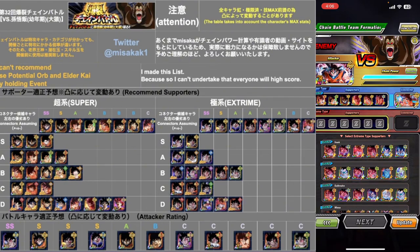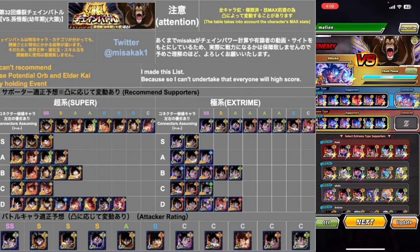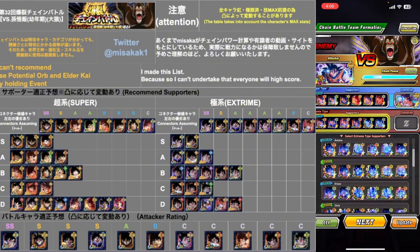Extreme supporters — these are the hardest ones to find because no one's summoning on these Turles banners. I think my best bet would be to go for this guy. Wow, they're not letting me use Turles. Okay, I get it — you don't want me to use him.